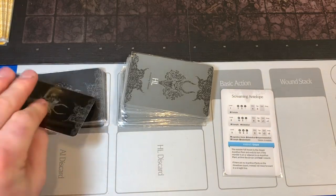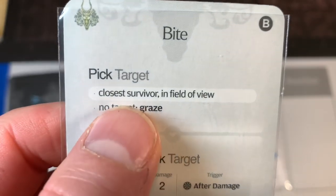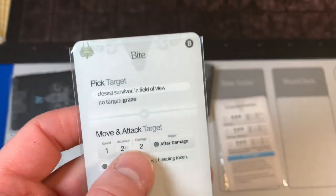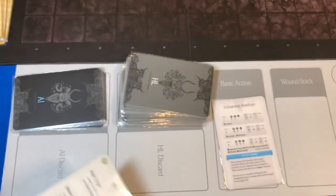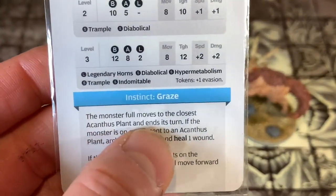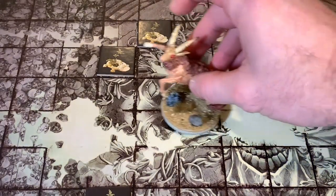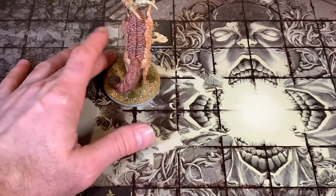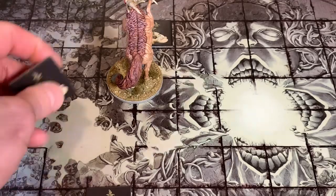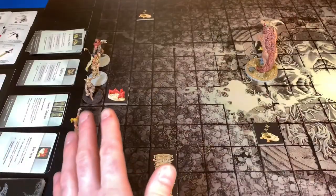The antelope goes first — drawing Bite, but there's no target in range, so it grazes. The Graze card says the monster full moves to the closest acanthus plant, and if adjacent, archives the terrain and heals one wound. He moves four spaces to the closest acanthus plant, eats it — nom nom nom — but doesn't heal since he hasn't taken any wounds. It's now our turn and I have him right where I want him.